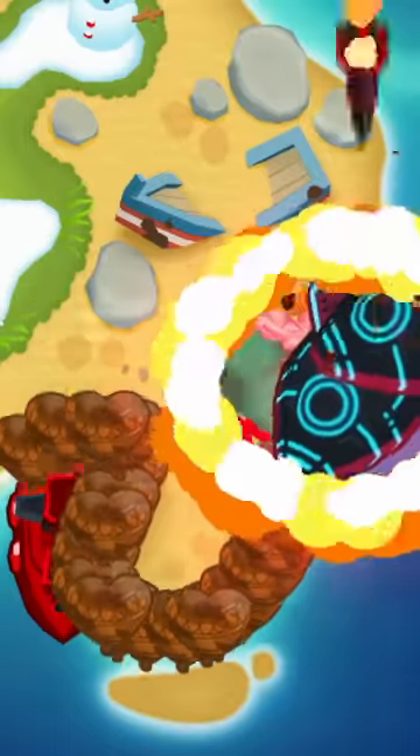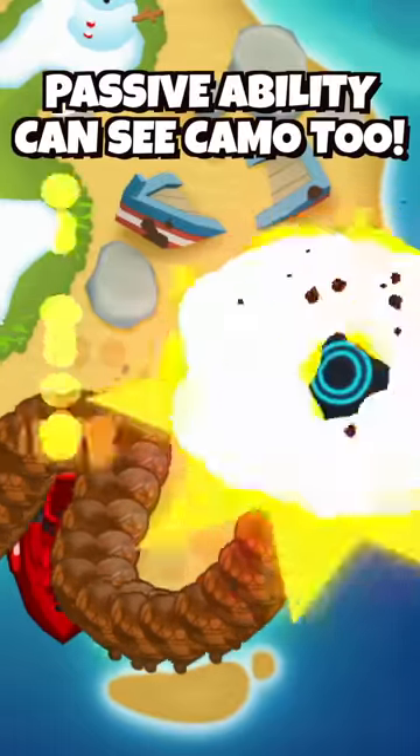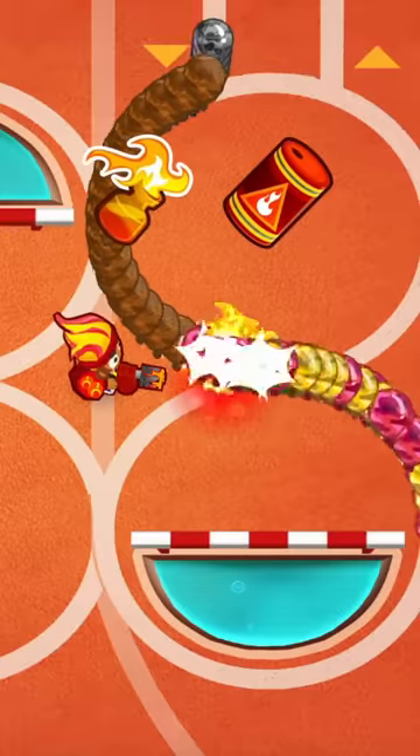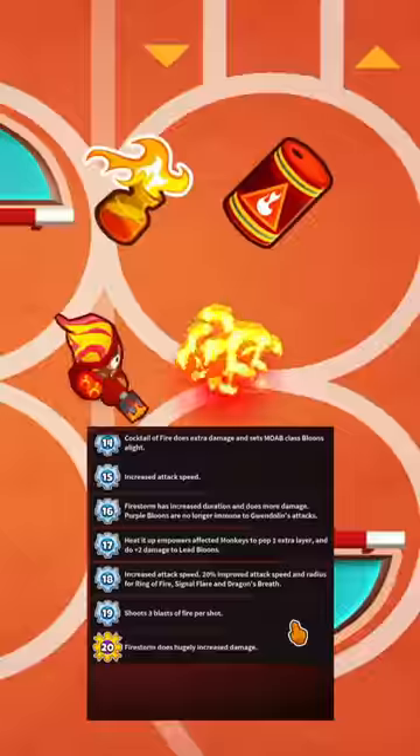And while on the topic of the Preemptive Strike sub, its passive ability triggers as well on DDTs, which the tower cannot see. Moving on to the heroes, both of Gwen's abilities — the Cocktail of Fire and Firestorm — can affect camo balloons even though Gwen herself doesn't have a camo upgrade.